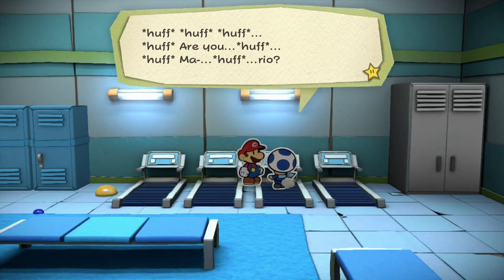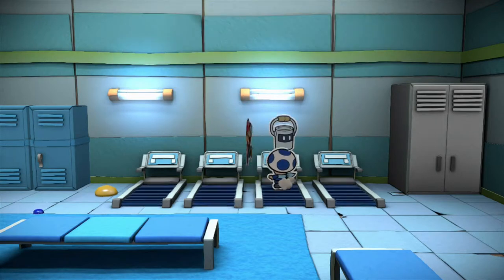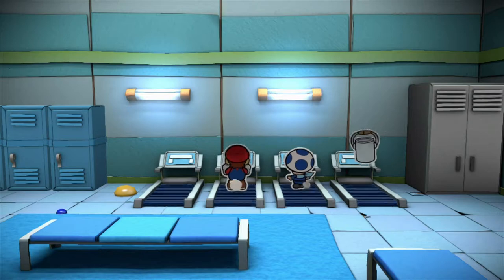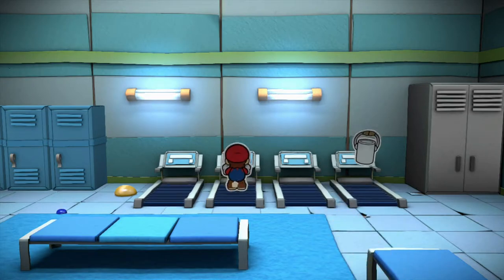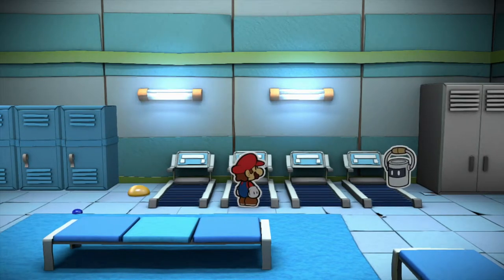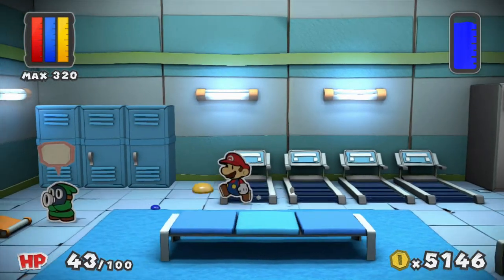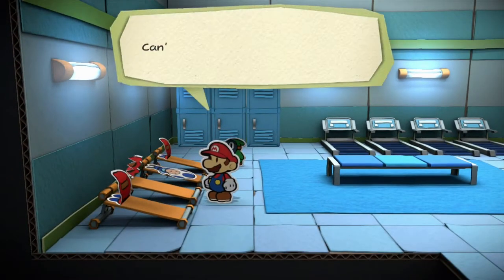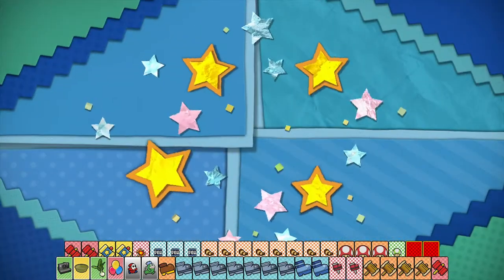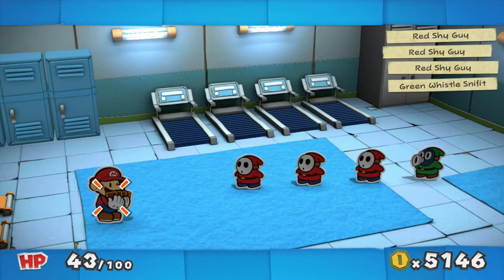Look at Huey — what are you doing? I'm ready to call it quits. Toad number six of the Blue Rescue Squad reporting for duty. I'm not used to exercise. That was a good workout — been a while since I got my paint pumping like that. Come on Huey, you were just floating back and forth. Well we've got one more left. They say the same thing regardless of what you do and he's just gonna instantly run to the back. But I like seeing the different enemies.